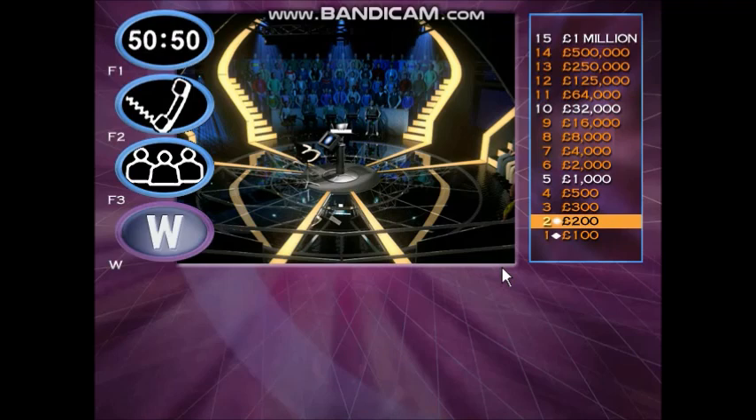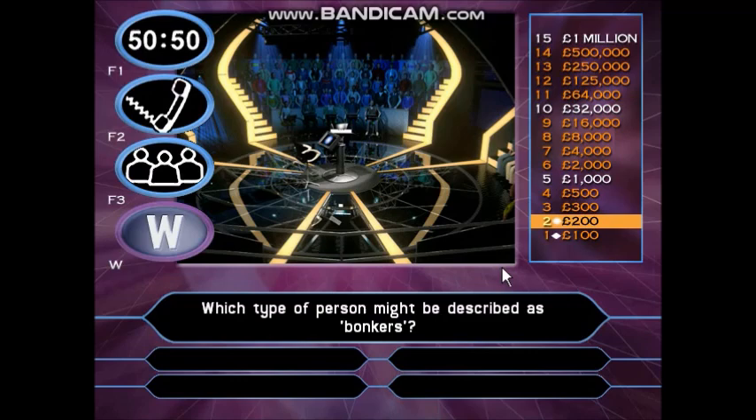So far so good. Take a look at this for £300. Which type of person might be described as bonkers? Fat. Mad. Unhappy. Sleepy. You've got £300.